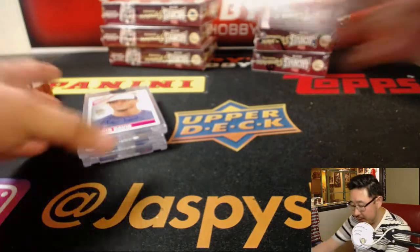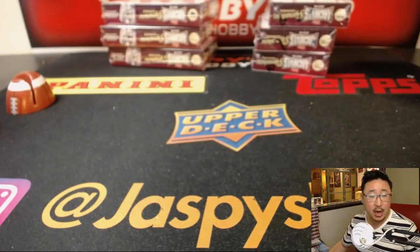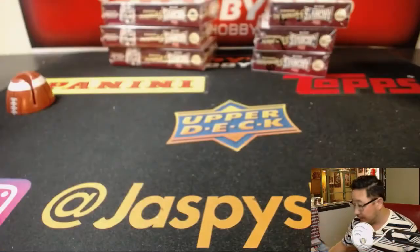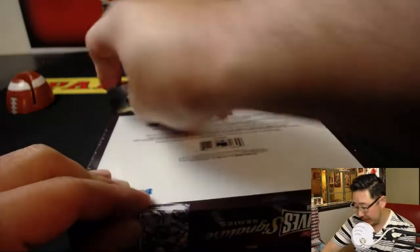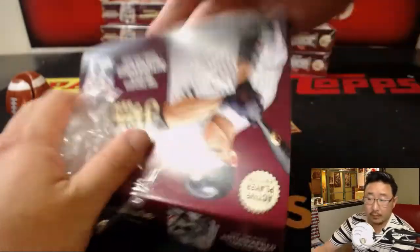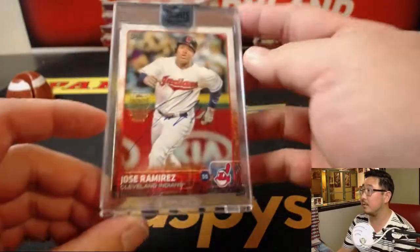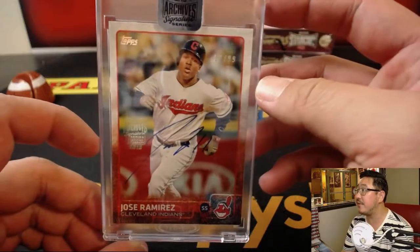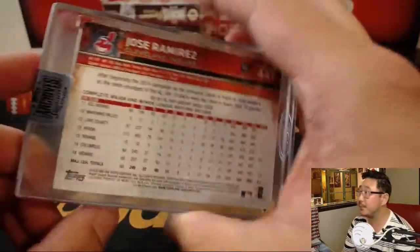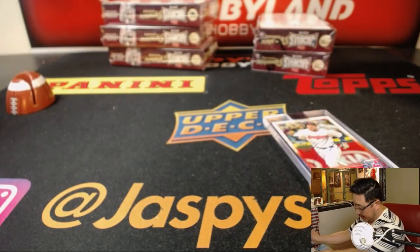Josh Pruce, you're up next. Josh has box number 6. Good luck, Josh. There's Jose Ramirez, 58 out of 99, for the tribe. That goes to Josh. Josh, thanks for getting in.